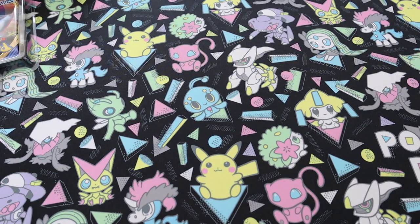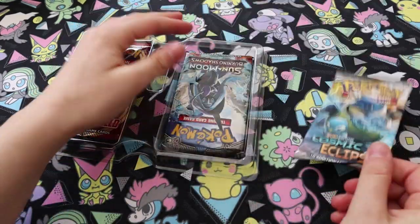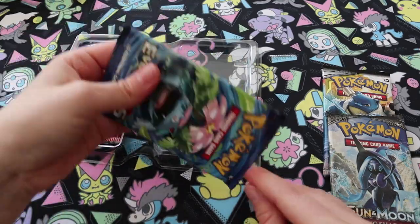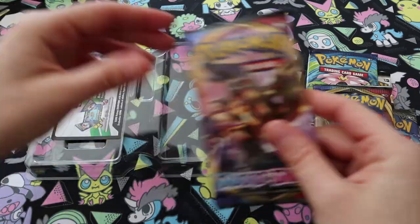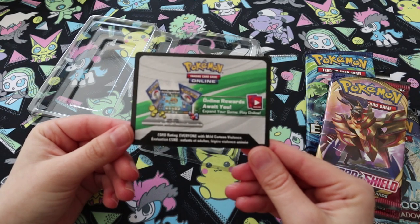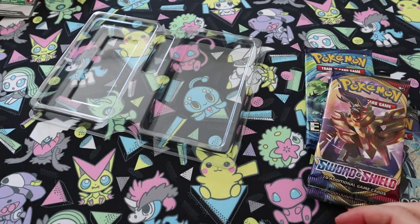We've got two PTCGO codes at the back. So we've got Cosmic Eclipse, Burning Shadows, Evolutions, Sword and Shield, Sword and Shield, and a code card for PTCGO. I'm guessing that will just get you the promo cards in holo form.